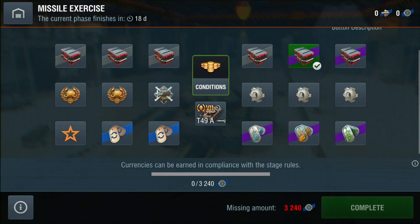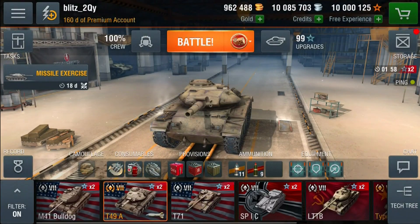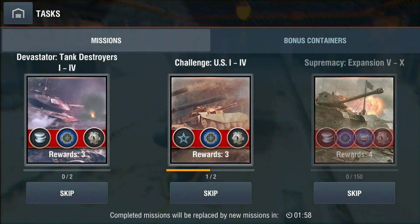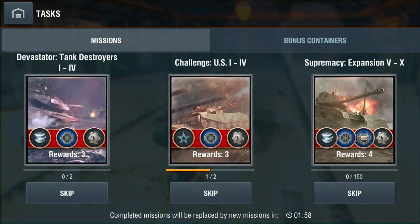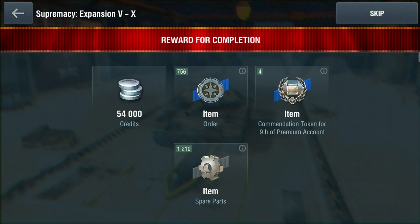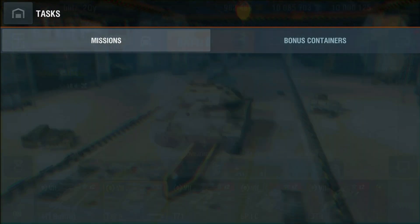When you log into the game you will have access to the event screen, where you can pick which stage you want to unlock first — there is no set order. To get orders, which you need to unlock each stage, you can do that via the missions. You need to hit as many resets as you can on the missions to unlock as many stages as you can.